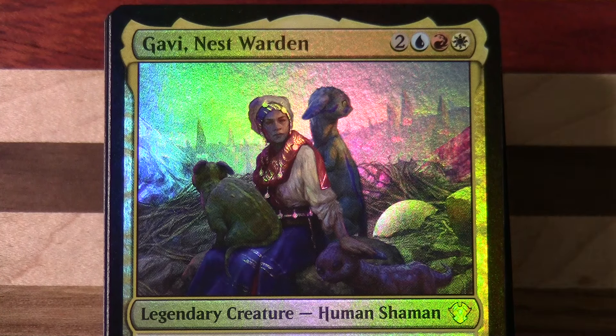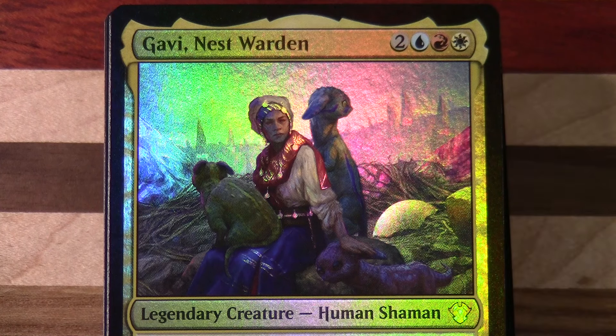Hello, welcome to another Commander Deck artwork flip-through video. We're on to the fourth deck now from the Commander 2020 product. I'll include links in the description to my original unboxings and any other pertinent information. This was the Timeless Wisdom deck and we've got Gavi here as our main commander. This was the blue, red, white one — there were five decks in total and next week I'll be looking at the fifth one.